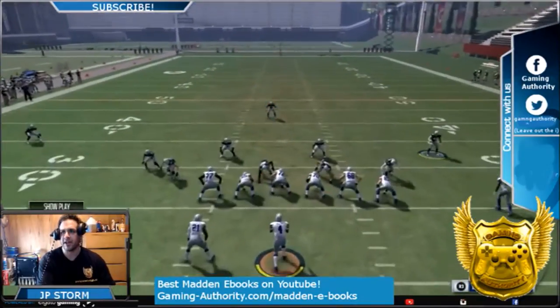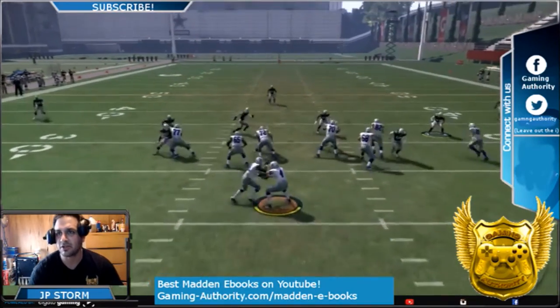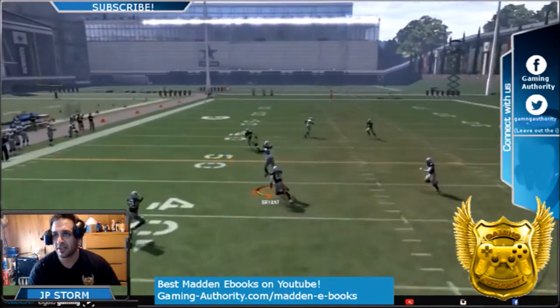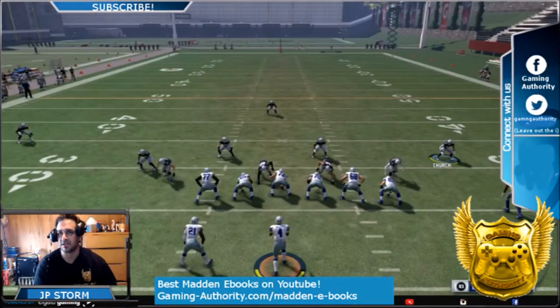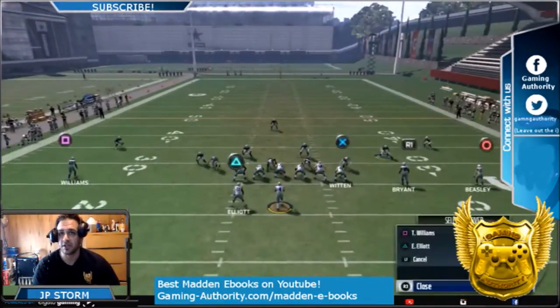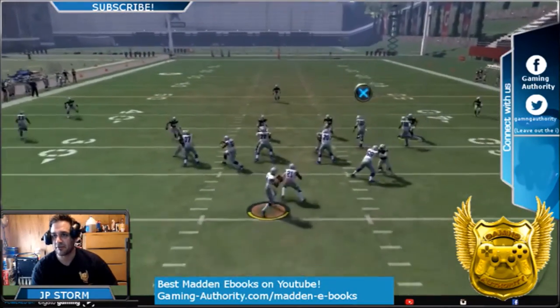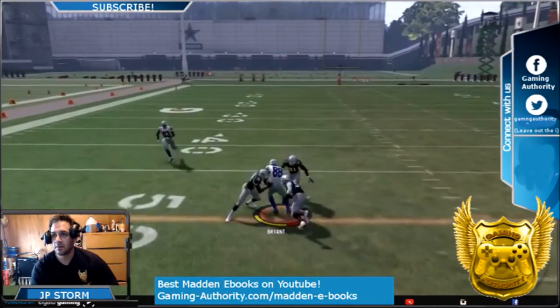Watch — we're in Cover 3 and I just put X on a fade for the tight end. When you don't put the left receiver on a streak or fade, see how he kind of brings that defender closer to Dez Bryant's route? Because he's on that little post route. So you want to streak him and fade X.